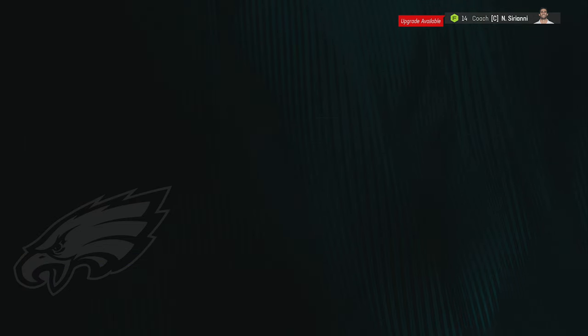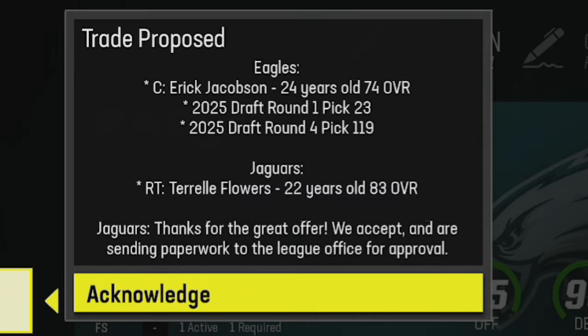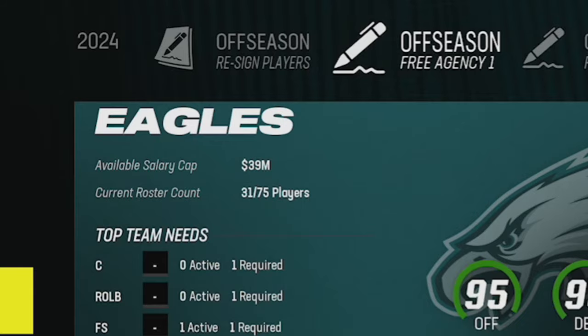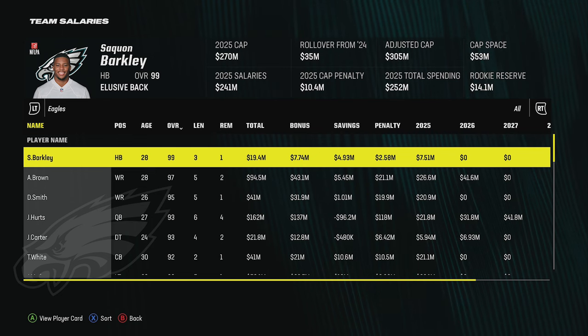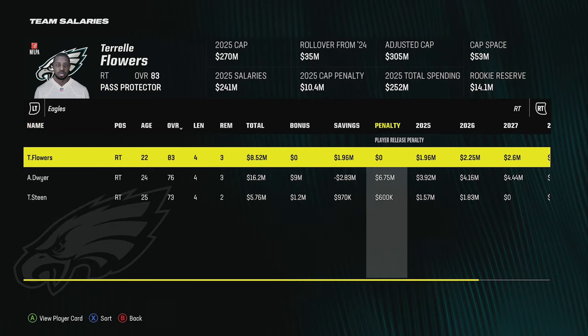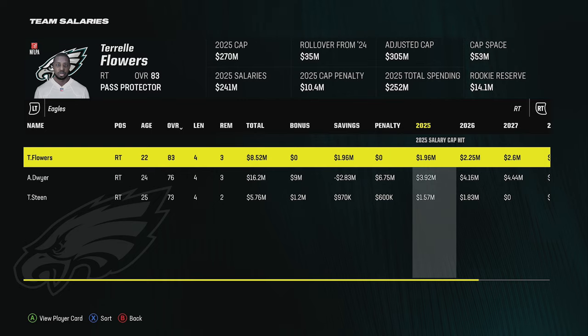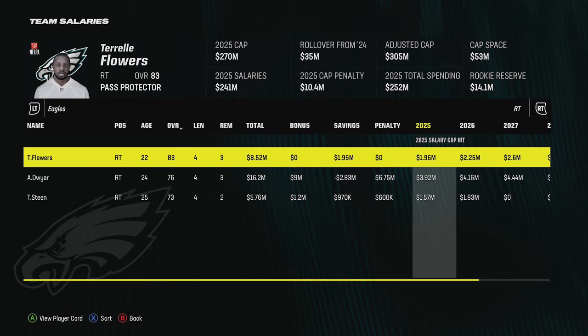I want to show you a better, cheaper deal: I traded one of my first round picks — the 23rd pick — and a fourth round pick for a right tackle named Trell Flowers. Looking at Trell Flowers's contract, which is really the big difference and why I made this trade over signing a guy like Zach Martin: Trell Flowers only costs a fraction. He's an X-Factor player, which is pretty rare for linemen. He's a fake player who was an X-Factor from last year's draft, but at under two million per year I'd much rather have a guy who builds really fast.